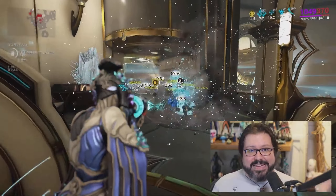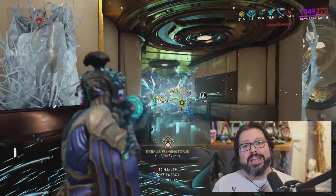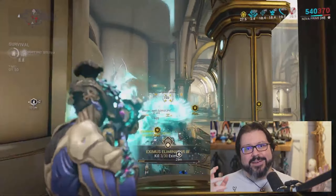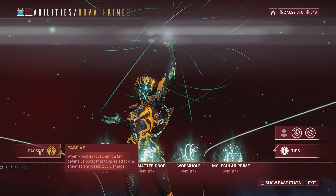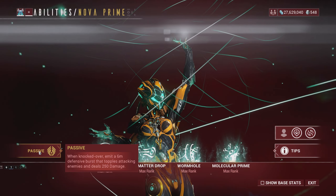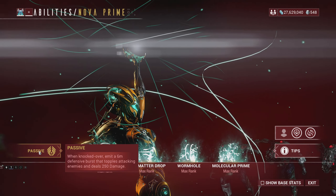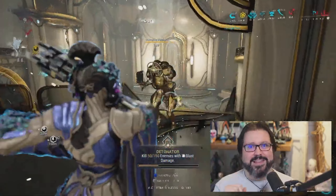First, let's talk about Nova, which is my favorite part of the update. Nova's passive will be changed from a non-existing passive ability to a very helpful one that is in tune with the fast-paced gameplay of Warframe. After the rework, the Warframe will get a chance to drop either a health orb or an energy orb after you kill enemies affected by Molecular Prime.